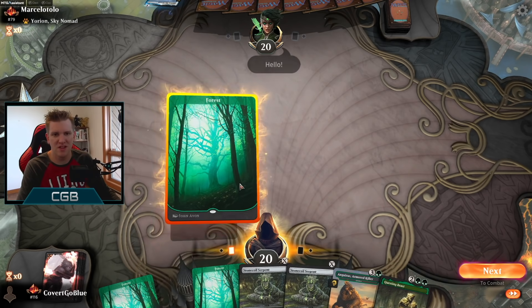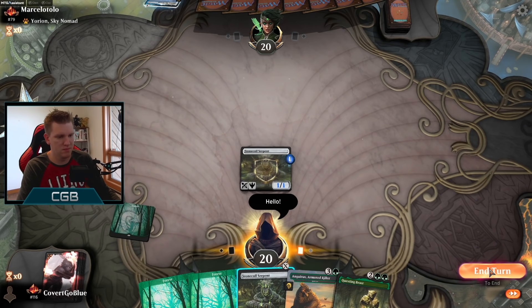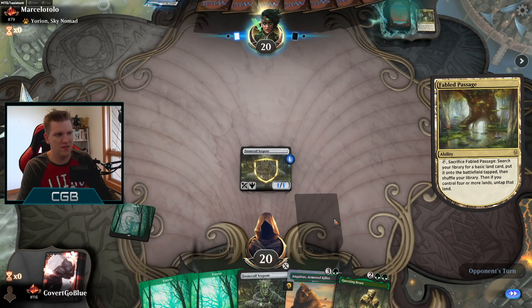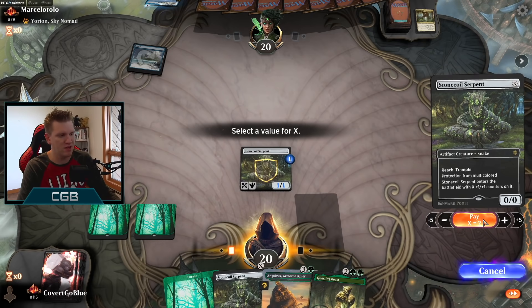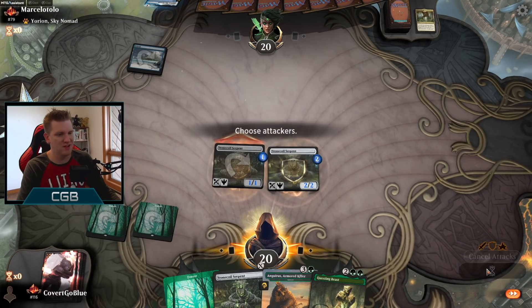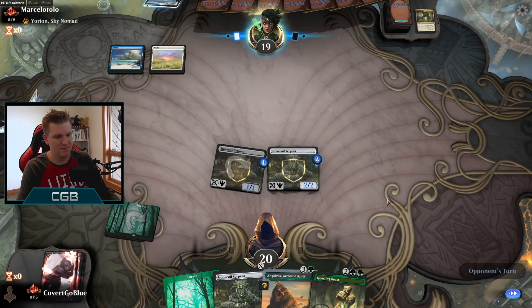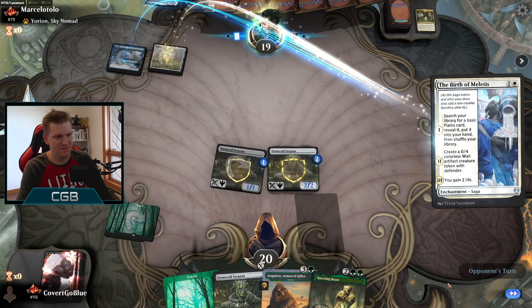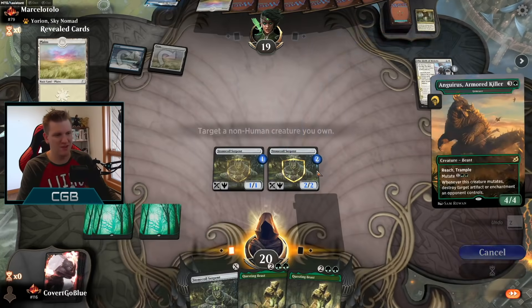Opening on the tap land — the fabled passage means their hand probably doesn't have four lands in it. We're just Stone Coil machine over here, hopefully they have a whole bunch of multicolor cards that just suck. Play an artifact or enchantment, I dare you — they do! Love it. Oh man, questing beast — we're gonna be looking at the top of the deck saying where's that forest.